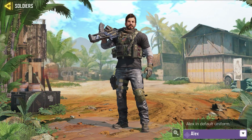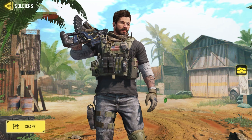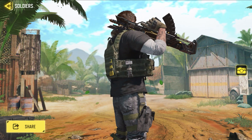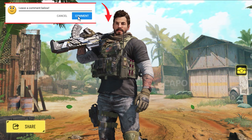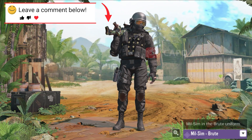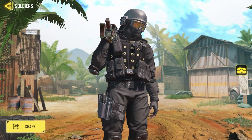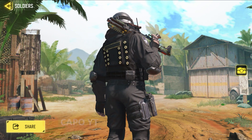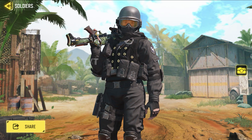The next skin is Alex, and this is my favorite because it's Alex in his default uniform. Alex is a famous character from Modern Warfare, and if you're into simple military type skins you'll really love this. We also have a Milsim skin called Milsim Brute — it's a dark skin, so it's great camouflage especially in multiplayer and a nice addition to your Milsim collection.